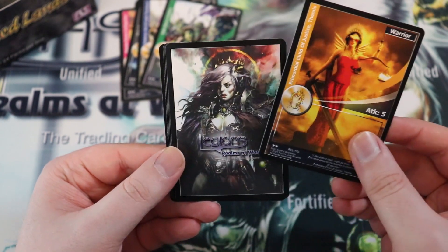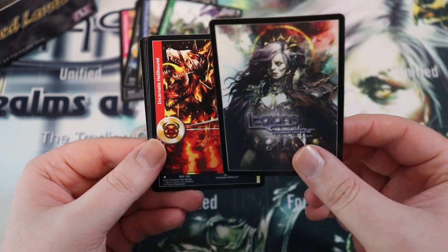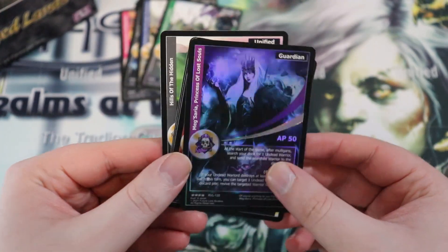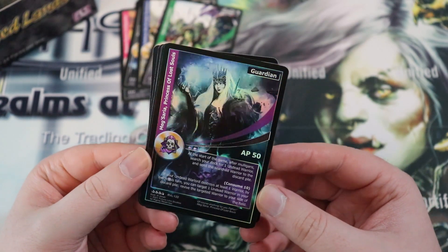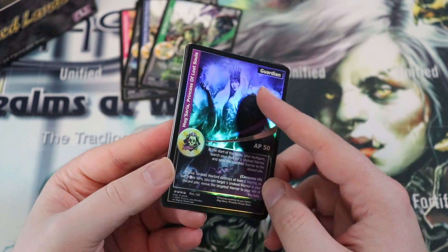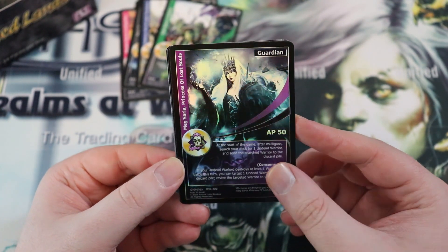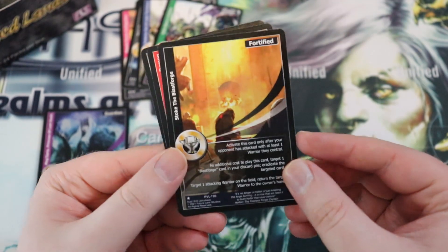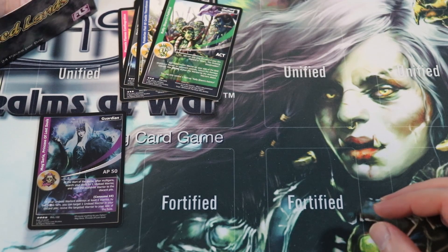Yo, this five-attack angel looks pretty cool. Oh, a backwards card — anytime we get a backwards card it's always going to be a foil. Let me feel the rays and see how many stars there are. Let's just see what it is... oh yes! We got her — this is Meg Saria, Priestess of Lost Souls. You can kind of see some print lines on there, but this is the undead guardian that I really wanted to get.